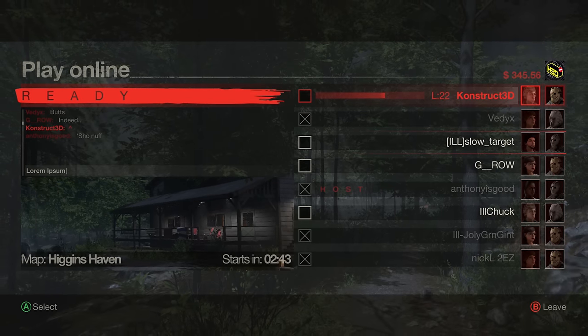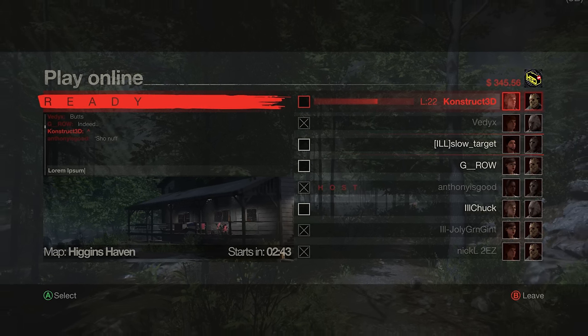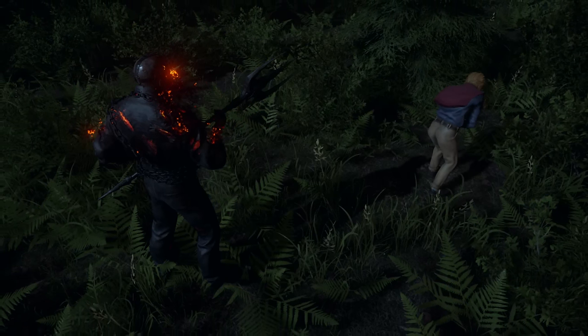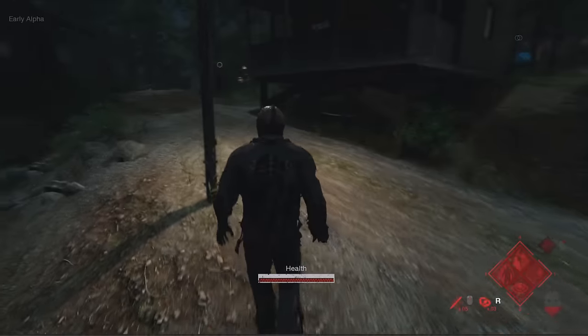Now that our Jason Voorhees looks quite fresh, let's move into the lobby. Summer Camp's lobby will be inspired by the 2015 alpha lobby. I'm getting so much information that I'm literally adding it into the video while I'm editing it, which is why you have to subscribe to my channel so you are notified when we get new updates for Summer Camp. Are you still not subscribed? Do it now.